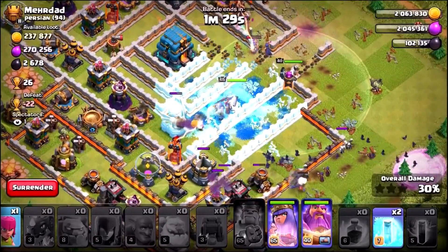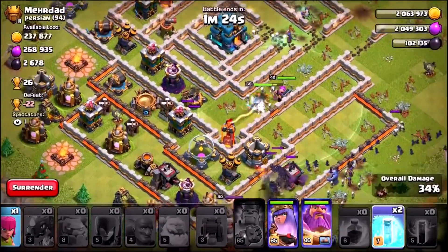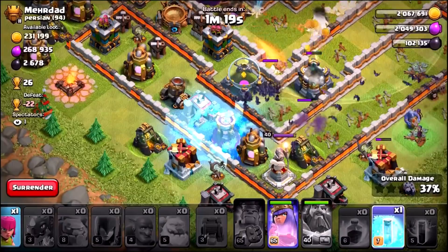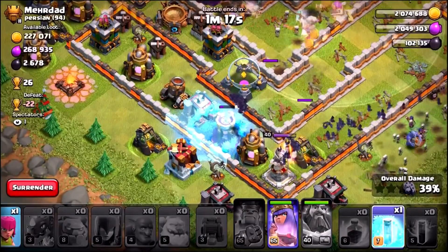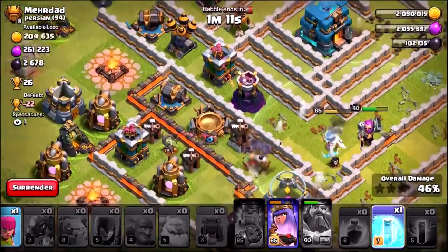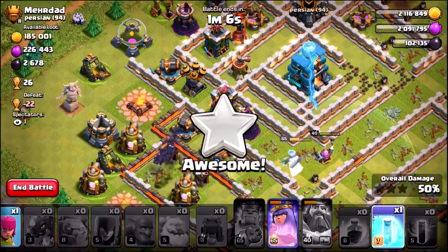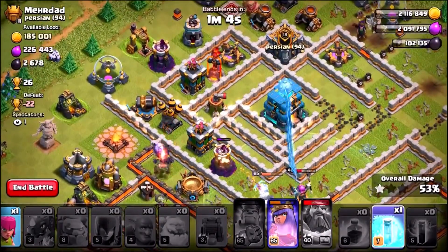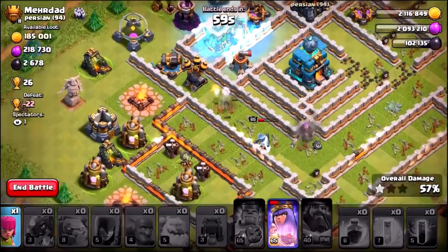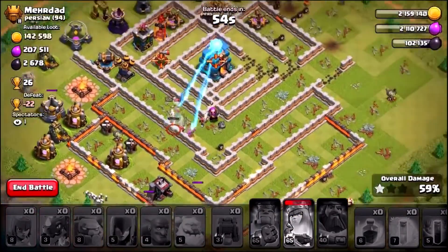Let's see if we can take out the eagle artillery. It's looking good — I just need to watch the wizard tower. Going with the Grand Warden's ability and freezing the wizard tower to take it out before it comes back. Yes! Town Hall is still up. Going with another freeze — actually, we'll keep the wizard tower alive since the queen is distracting it. Now we're gonna freeze the inferno, but I don't think we're getting that second star. I kind of messed up the funnel, but it doesn't matter.